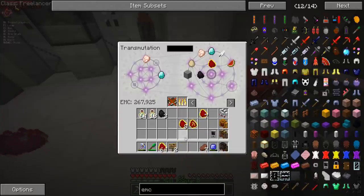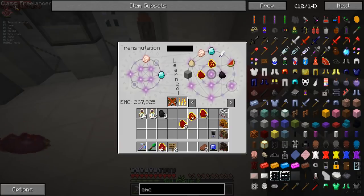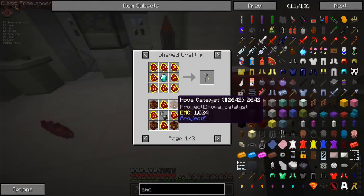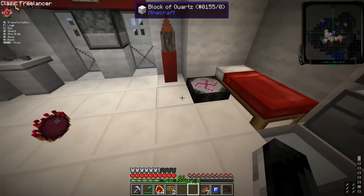But don't worry — if you mess up, you can just put it back in. So there we go, I've learned the Mobius Fuel, and that can be used for a few more things in the mod. You can make a Destruction Catalyst. These Nova Catalyst TNT blocks — Cannibal did use them, and that's what caused the giant prank that destroyed the server.